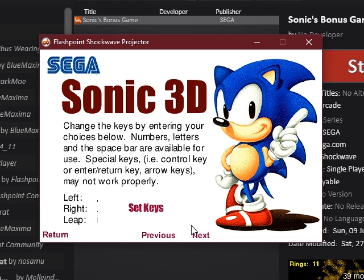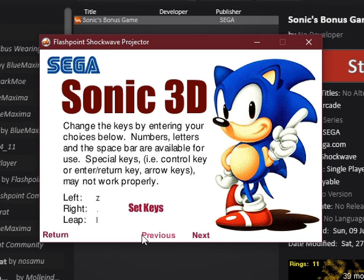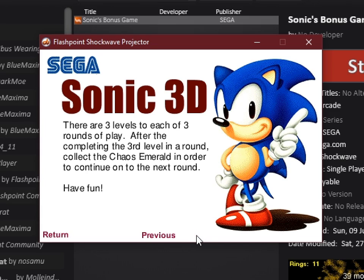Can I... okay, but you cannot... so what if I did that? Set keys. Previous. Alright, here I want to set it to X and leap. I'll give it this button called zero so I can just use my other hand. We change this — as if you're using Internet Explorer, which I'm not — the arrow keys will not function. They didn't really function here anyway. Three levels to each of three rounds to play. Collect a key in order to continue on to the next round. I don't know what that means.